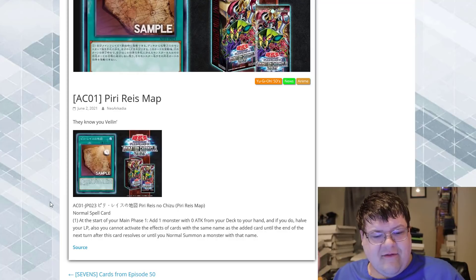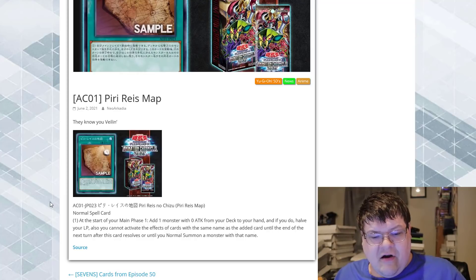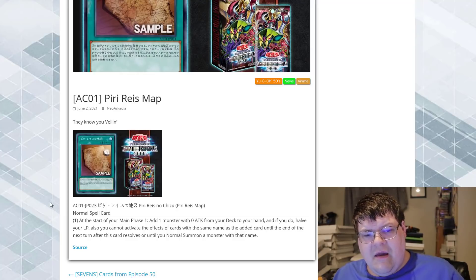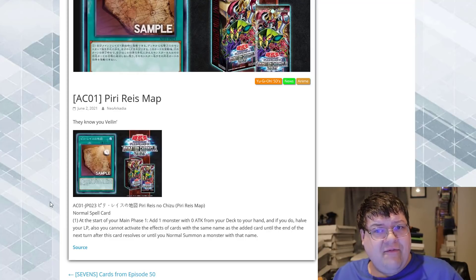Add one monster with zero attack from your deck to your hand, and if you do, halve your life points. Also, you can activate the effects of cards with the same name as the added card until the end of the next turn after this card resolves, or until you normal summon a monster with that name. You're probably wondering why we're making such a big deal out of a spell card that makes you halve your life points and has to be played at the beginning of main phase one.